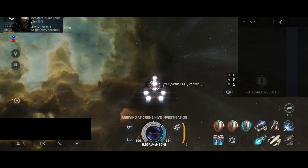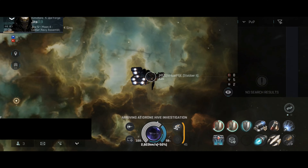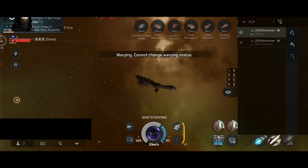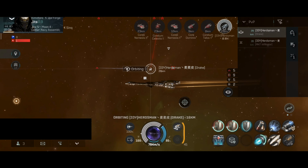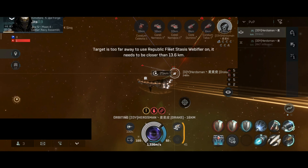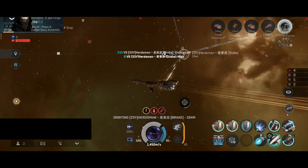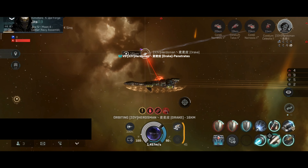So let's see what will happen. I have the same build from before: long range disruptor, Nosferatu, web, full tank build. This Drake was also avoiding me in local so I had to wait for a good moment to engage. The Drake has been pointed and the Nosferatu is working. By the looks of it, this Drake has really solid resistances on the shield.